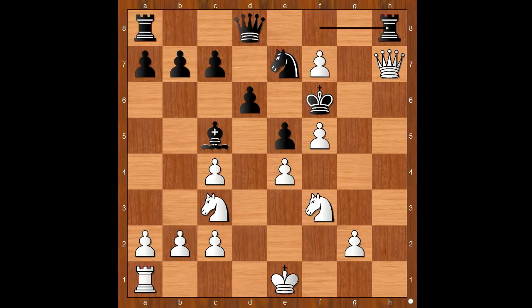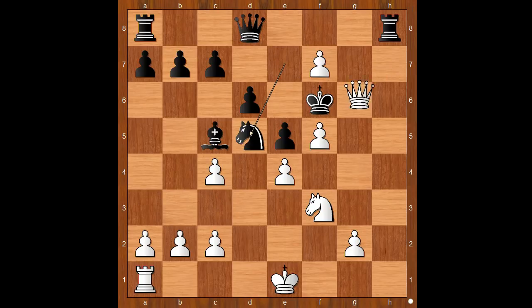How would you continue this position if you had the white pieces? Knight to d5 check — deflecting the knight. Knight takes on d5. And now Queen to g6; the g6 square is no longer defended by the knight. King to e7. c takes on d5.